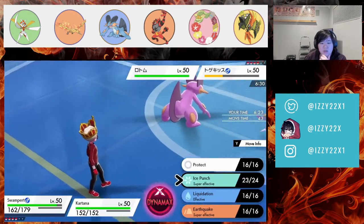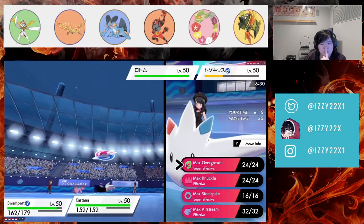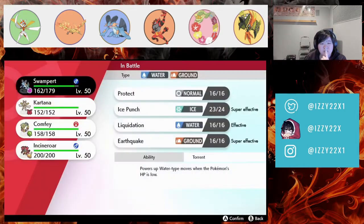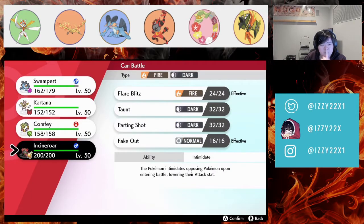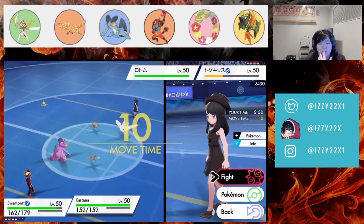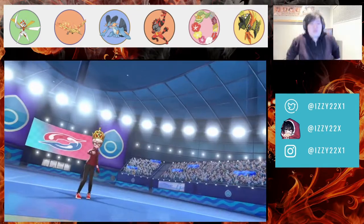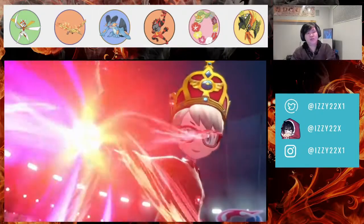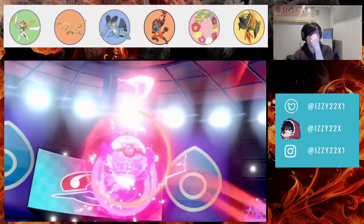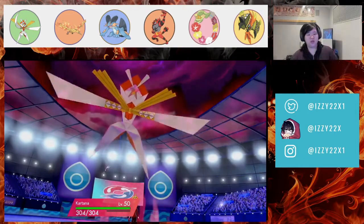Kartana will kill Togekiss this turn. We go Ice Punch. He's probably going to Dynamax. I should have done a double swap with Incineroar instead. Rotom won't Hydro Pump Kartana — it probably wants Thunderbolt. I don't think it can KO Kartana, so in case they don't Follow Me we'll go Max Overgrown. Togekiss dies regardless and once they don't have Follow Me, we're good.